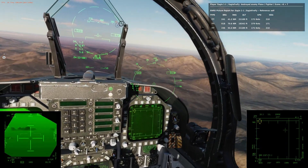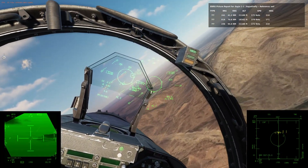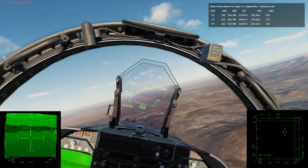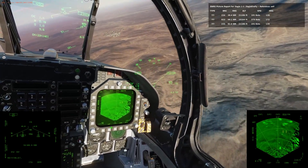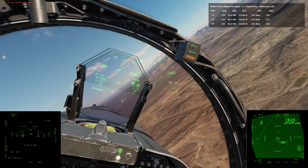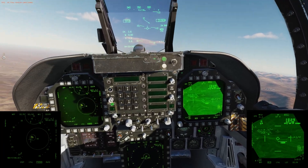So we splash that MiG now. Buddy check — yeah, that's me. We're okay for the minute. We're going to go back to air-to-ground mode now. It can get quite intense in here at times — I think I've wandered into the SAM net. Yeah, I've wandered into the SAM net. So we've got a Hawk launch now.